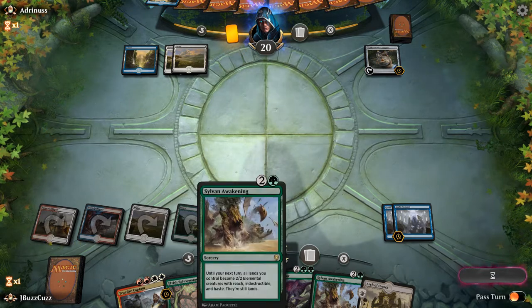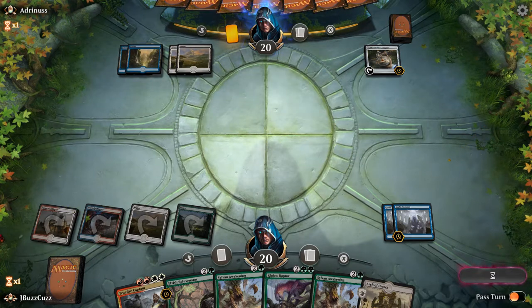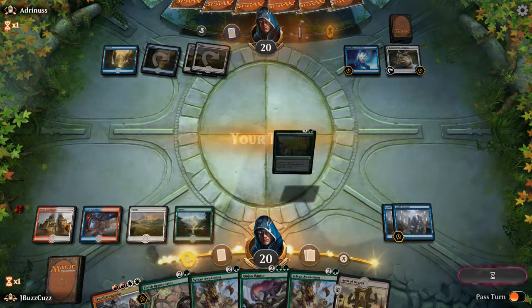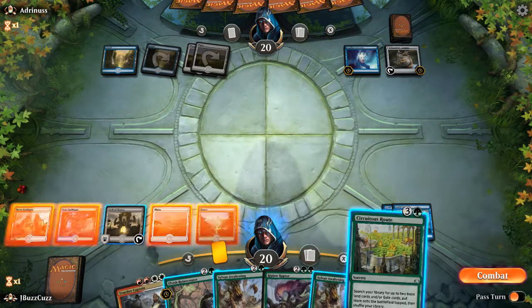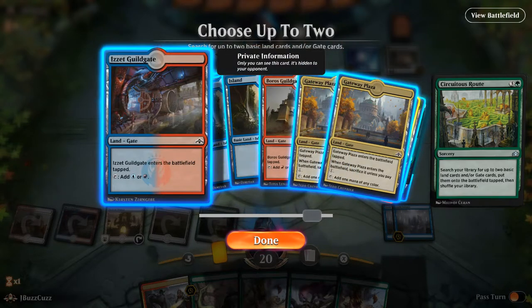These Sylvan Awakenings aren't going to be that good against an opponent showing us white, because you really don't want to get all of your lands tapped out. We do have to worry about a Zahid here — that would be unfortunate. Oh, it's a mill deck! I think the game is afoot. We're gonna play Arch of Orazca, go ahead and play Circuitous Route to get a Gate and a Gate.